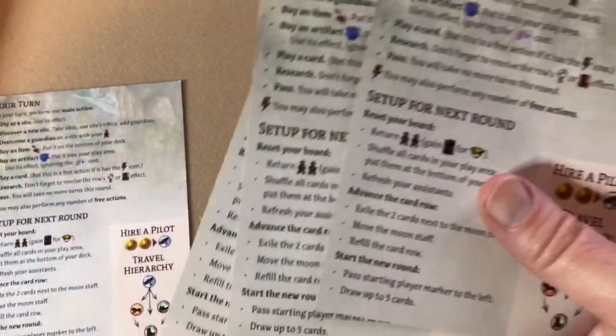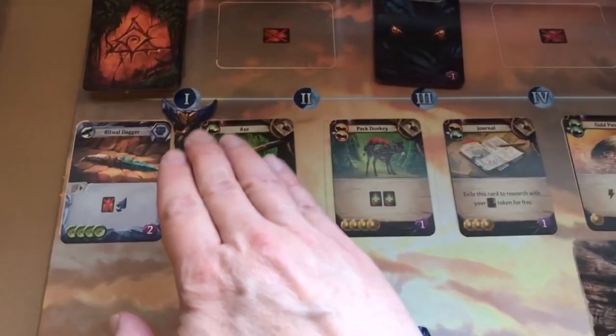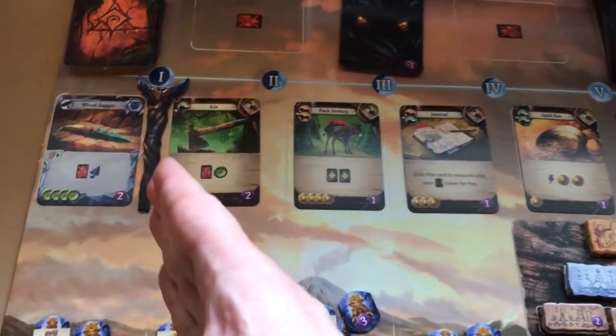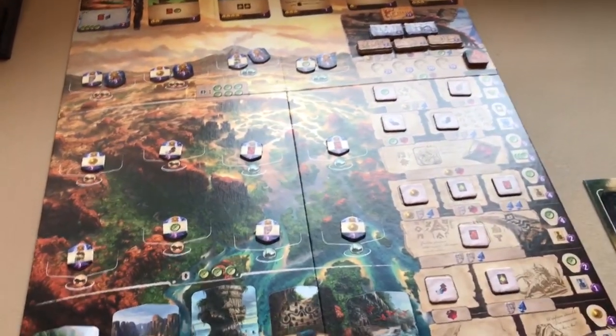Each player can take one of the turn reference sheets showing available actions and iconography. The game is played over five rounds, shown by the waxing moon track. Each round you move the moon staff, and after round five you do final scoring. At the beginning of each round, all players draw five cards into their hand.